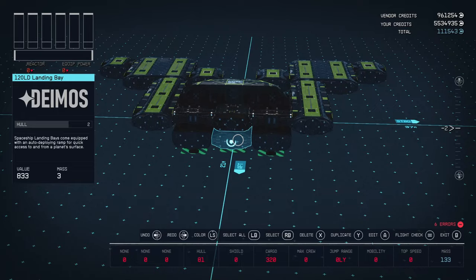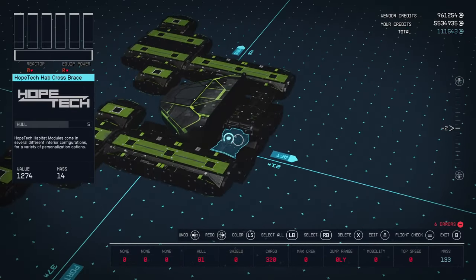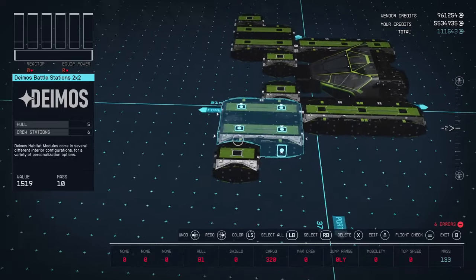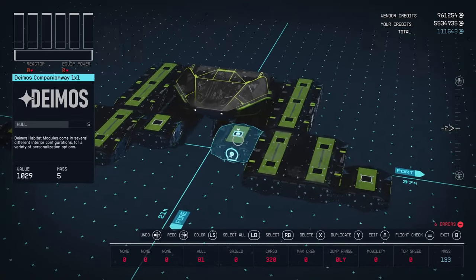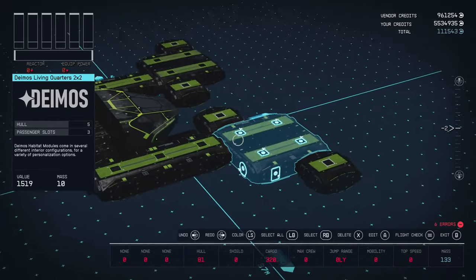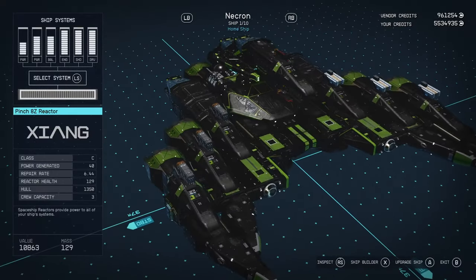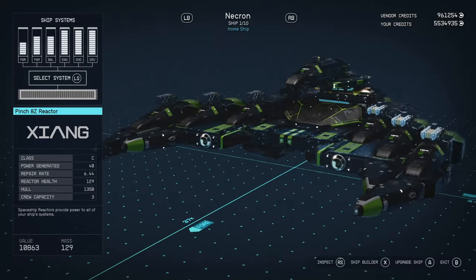Our 120 LD landing bay connects to a Hope Tech companionway, which connects to the Cabot Bridge, with two Hope Tech cross-hab braces that go into our hab layout. So that's pretty much the ship — it's really simple. You just have to make a few trips to different shipyards if you don't have access to all the ship parts at your home base. It was a fun ship to build and I really hope you guys enjoyed it as much as I enjoyed building it. Thanks for coming along and checking out my latest ship build here on the Gamer's Grimm — you guys have a great day.